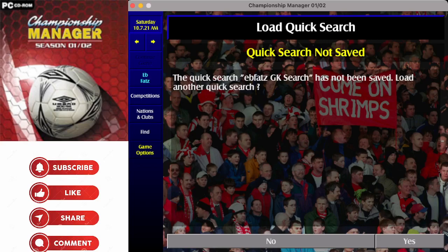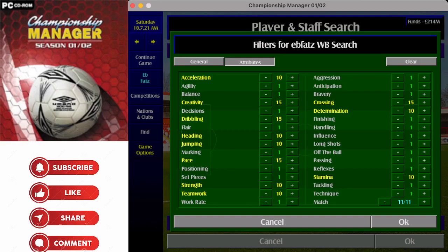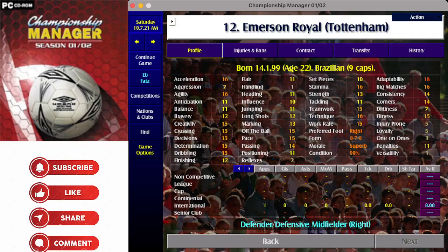Next up are full backs — I've saved these as wing backs, because when I play with wide men in defence I normally look for a wing back type player. The key attributes at 15 are creativity, crossing, dribbling, and pace — I like them to get forward but also be able to get back. At 10: acceleration, determination, heading, jumping, stamina, strength, and teamwork. Ideally I'd look for stamina at 15, and with that search only one player fits the bill: Emerson Royal.